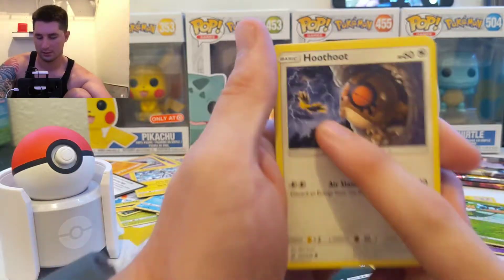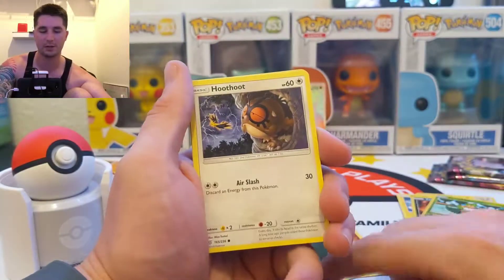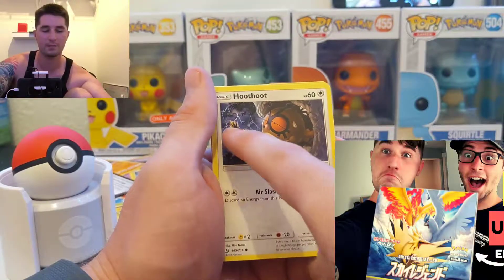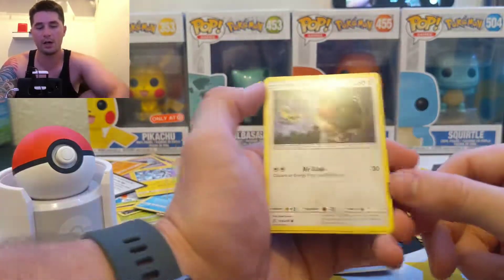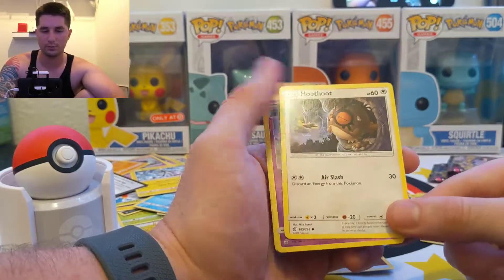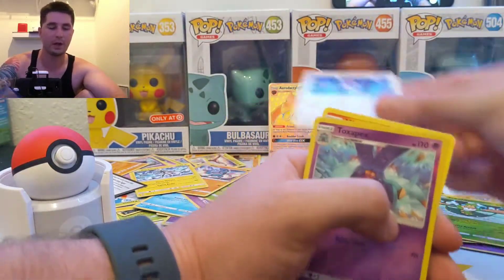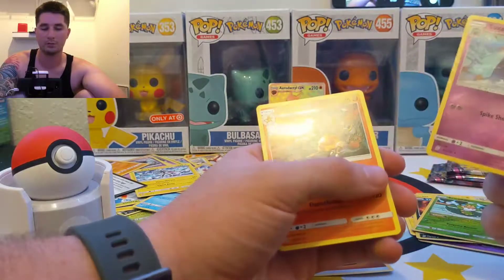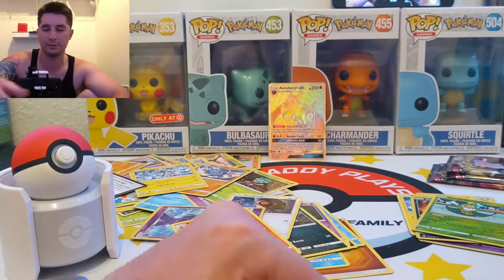That's from Sky Legends — see how there's Zapdos there in the background? There's a Japanese set called Sky Legends, and some of the cards have the legendary birds in the background. I actually have the full art — I'll link that video here at the end, but that was an awesome video.